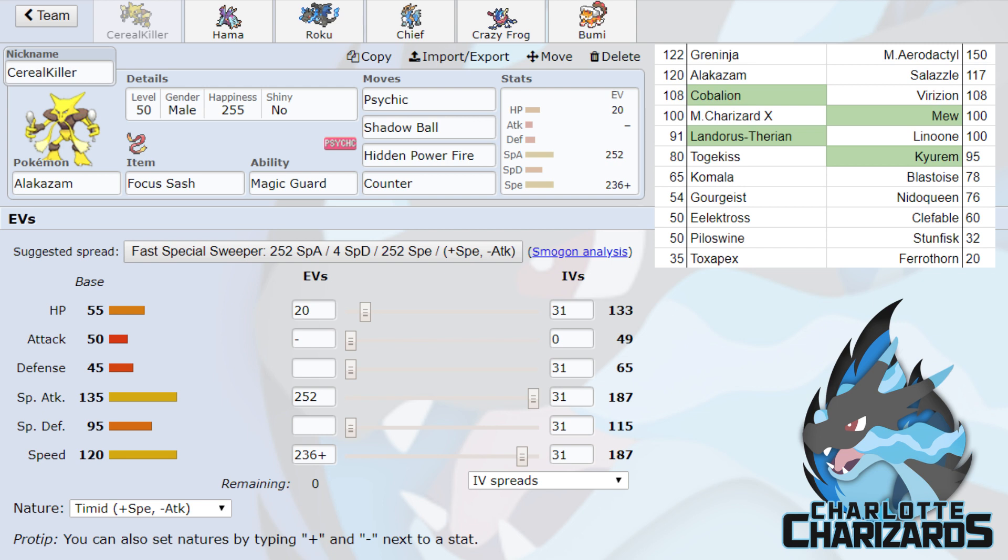Just looking at his roster, it's very bulky and still pretty offensive and scary. He made a few transactions that helped him out — he used to have Galvantula, Incineroar, stuff like that, but he opted to switch things up. He got Slazl, Verizion, and Stunfisk as free agents, which is a pretty good add to his team.